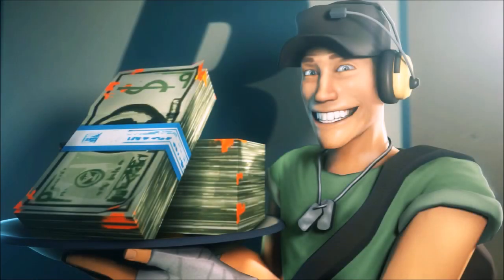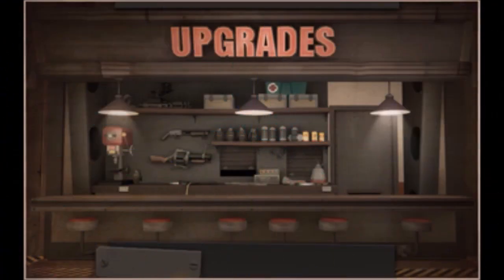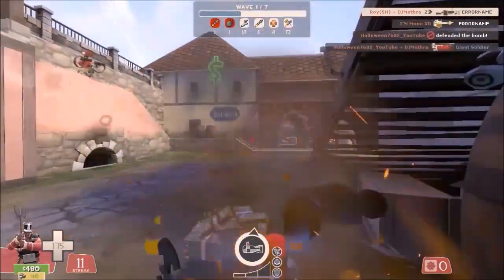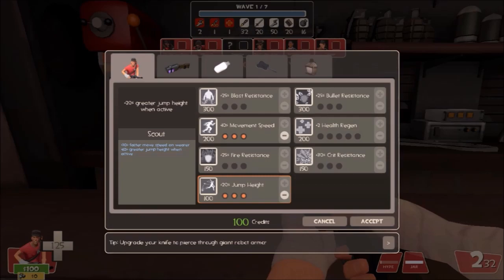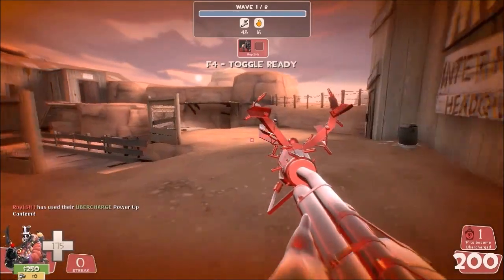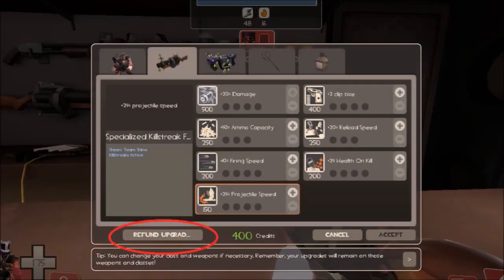At the start of each round, players are given a set amount of money to spend on upgrades which can be used to improve you or your weapons. Planning to defend what is coming up on the next wave is important and you should always do so before each round. Money is dropped by killing robots, which once picked up can be used to spend on canteens or other upgrades. After a short time on the ground, money will begin to blink and then eventually despawn. Canteens are used to give you instant abilities for a short time. The refund upgrade button will give you the money from your basic upgrades back but will not give you the money back from your canteens, so use canteens wisely.